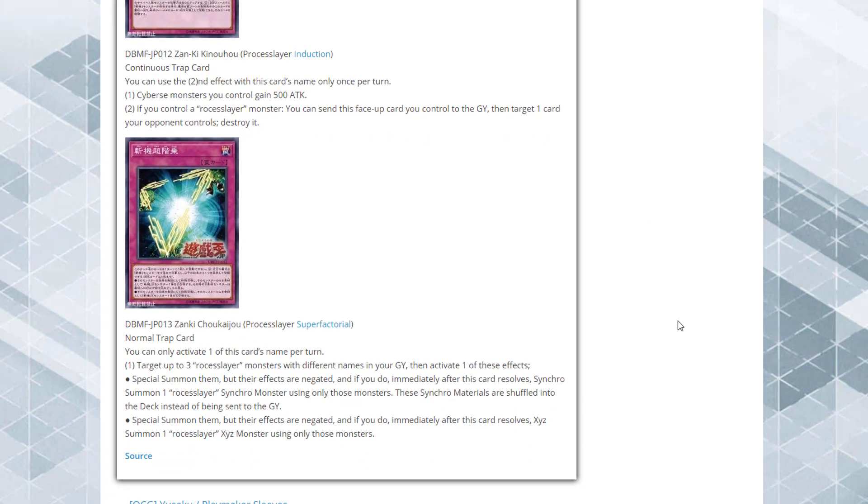Our last card is Process Slayer Super Factorial, a Normal Trap. You can only activate one per turn. Target up to three Process Slayer monsters with different names in your graveyard, then activate one of these effects: Special Summon them with effects negated and immediately Synchro Summon one Process Slayer Synchro monster using only those materials — the materials are shuffled into the deck instead of being sent to the graveyard; or Special Summon them with effects negated and XYZ Summon one Process Slayer XYZ monster using only those monsters. Basically an instant-access trap to your boss monsters.